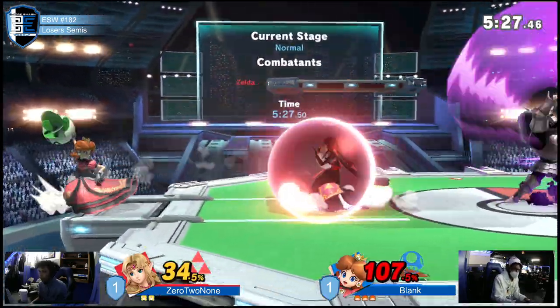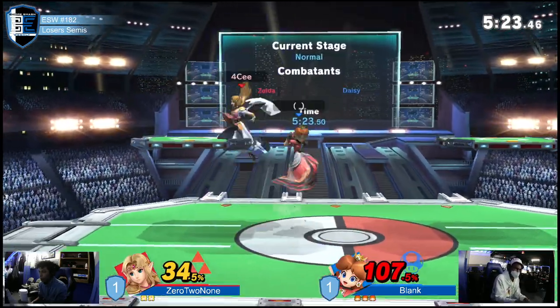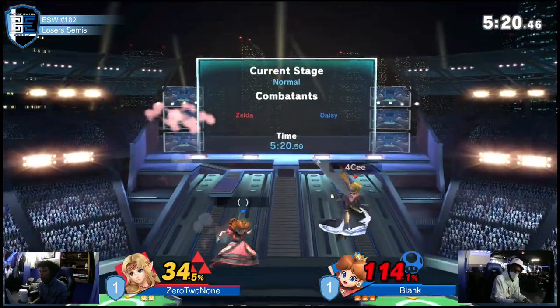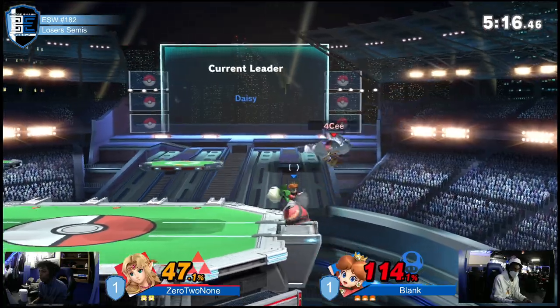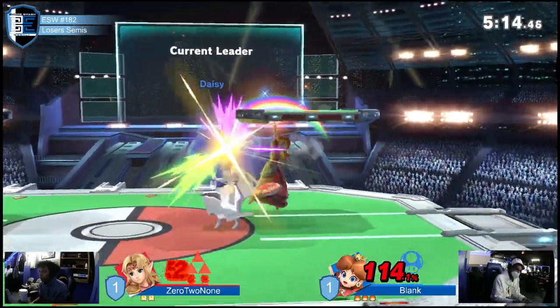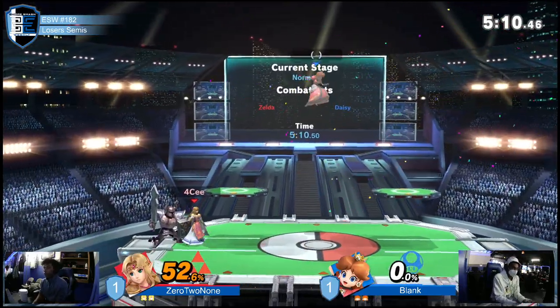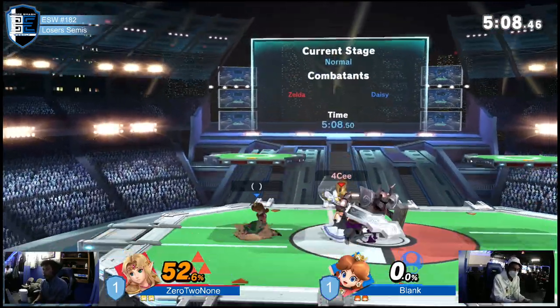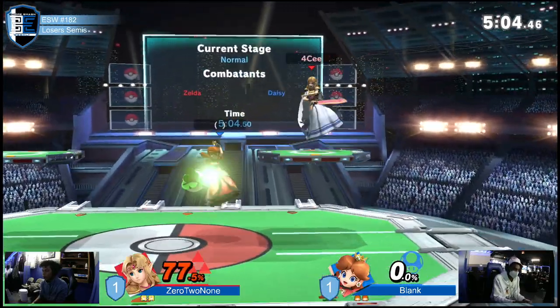Blank is really figuring out how to approach when the guardian is out, especially with turnip in hand — being really patient. The timing isn't being mixed up all too much. Zero to none seems a little lost right now. However blank overextends — gets a foot to the face and loses his first stock.